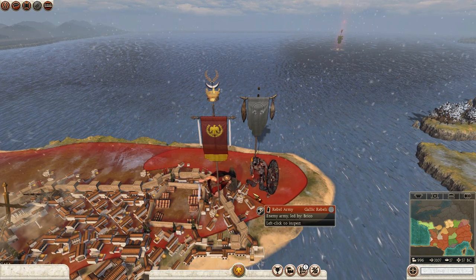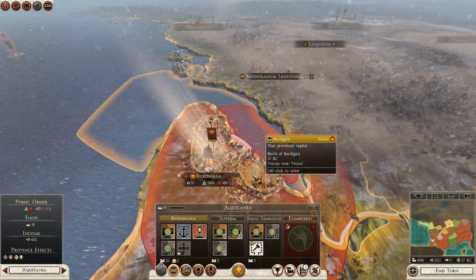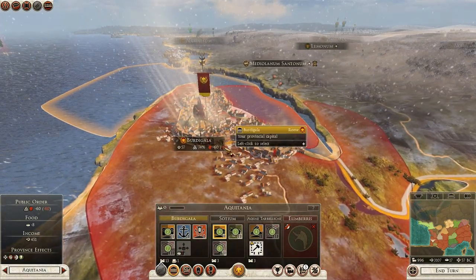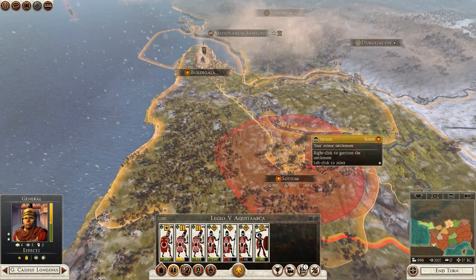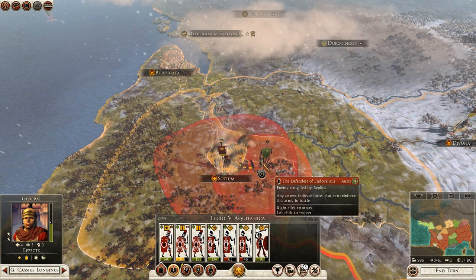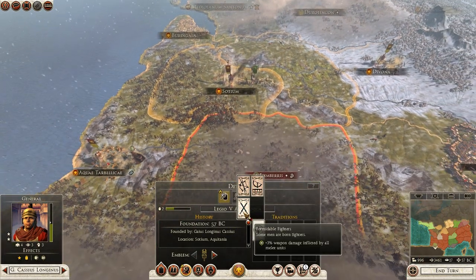Hopefully we've crushed the rebellion there with that one fight — we'll have to wait and see. Let's kill the captives and find out. The army is completely dead, that works out well. Hopefully the happiness is still good in Birdy Gala — no it's not, really not good. It's going to go to a rebellion again this turn. In the meantime I'm actually going to head towards Sotium with the 5th legion because Birdy Gala can pretty much defend itself. I just don't want the defenders of Endo-Vasilicus attacking again.